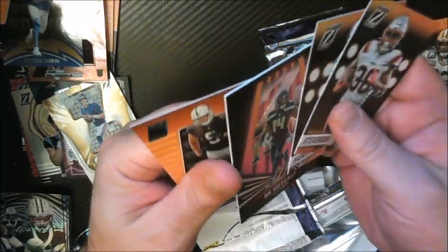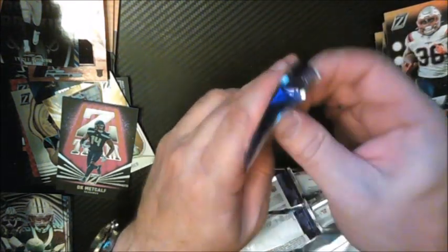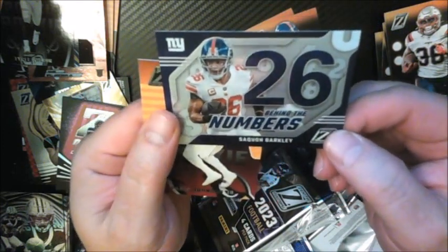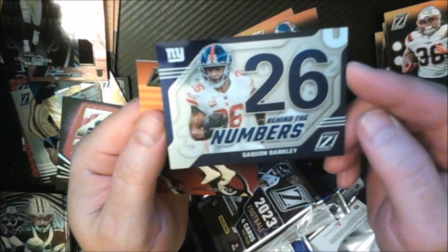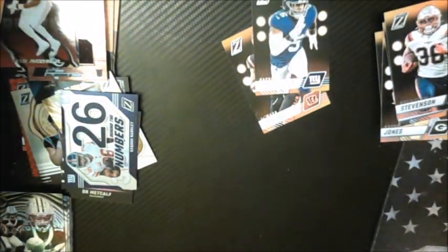Last pack of the two blaster boxes. Kayvon Thibodeau. Jamar Chase — this guy is now on my Eagles. Behind the Numbers Saquon Barkley — he's now behind a good offensive line and he's going to tear it up. Wrong team now on the card. And then Paris Johnson Jr. of the Cardinals. So that will do it. Not bad — would have been nice to get an autograph.